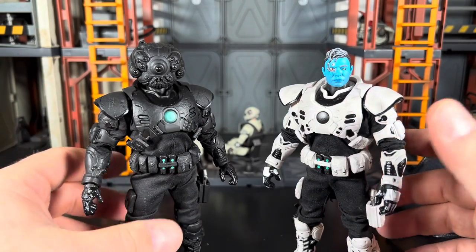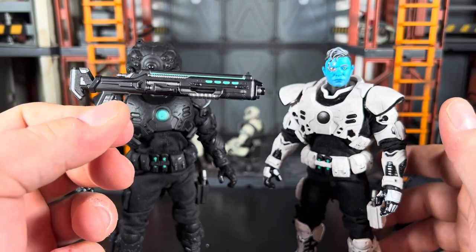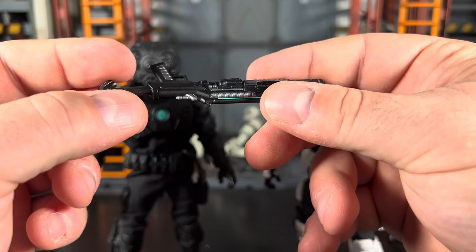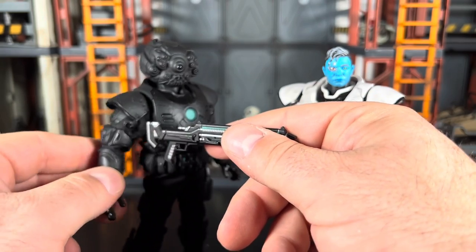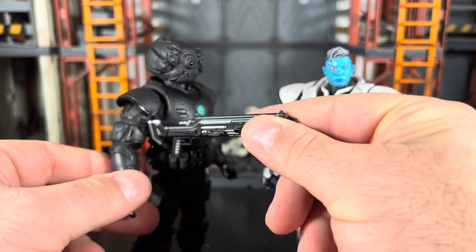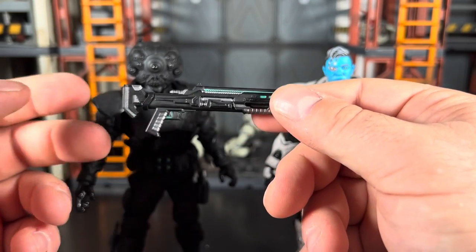They come with the same exact accessories. He comes with four magazines, and also this plasma shotgun which looks really nice. It does have a stock that folds out, but the stock is really loose - like loose as hell on these. I feel like they should have tightened this up better. It also feels very dainty - if you put it up against his shoulder it's going to push back in. Having that as a movable joint feels redundant.